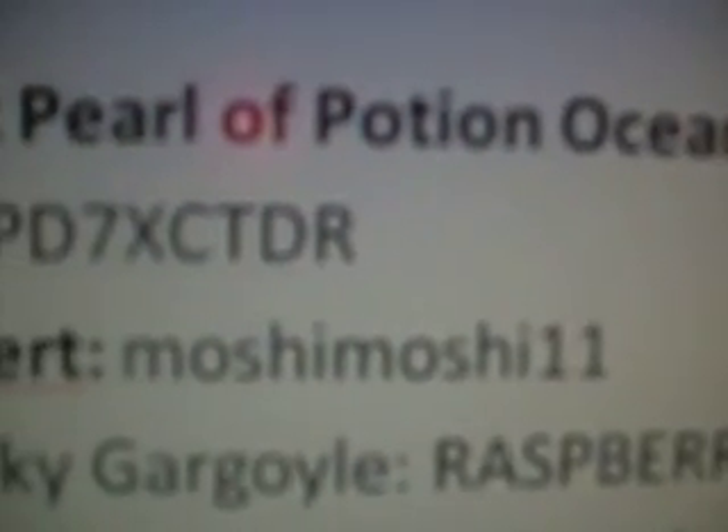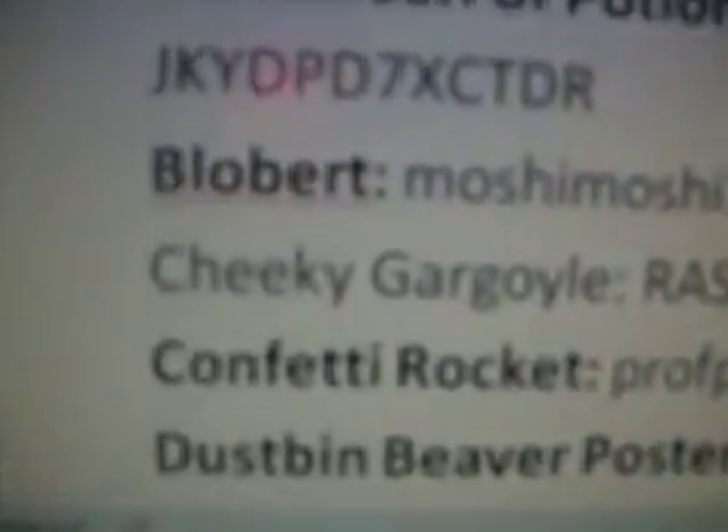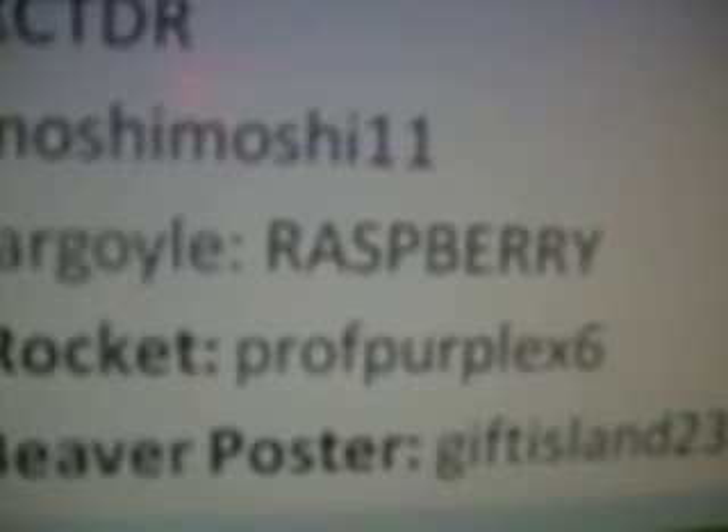Animated dance floor is Puzzle Palace in caps, and if it's in caps on here, it has to be in caps when you put it in. Black Pearl of Potion Ocean — a bunch of letters and such, you can probably see them. Blobbert Moshi 11, and the Cheeky Gargoyle is Raspberry — I'm not sure that's how it's spelled, but I don't know.